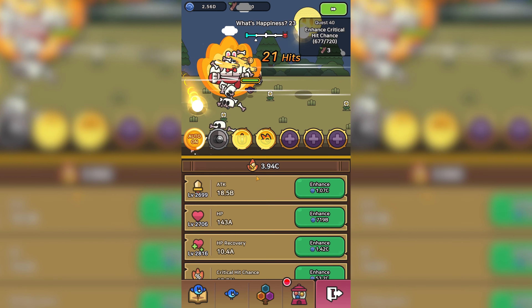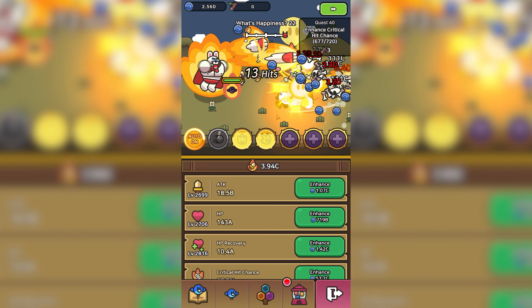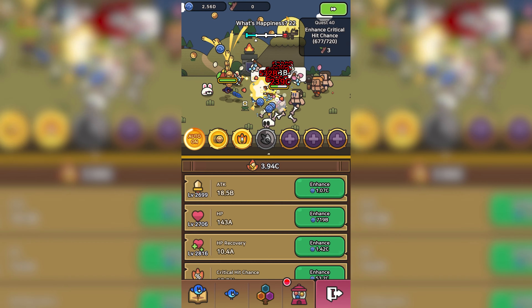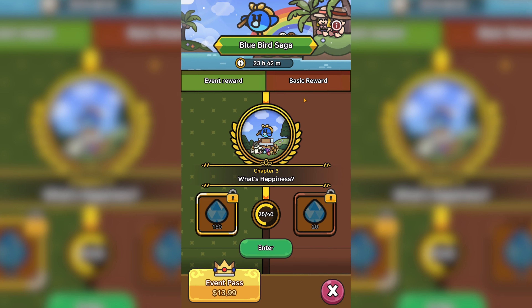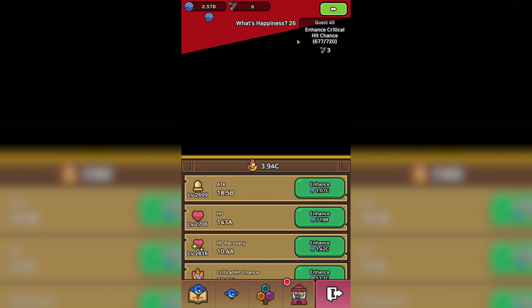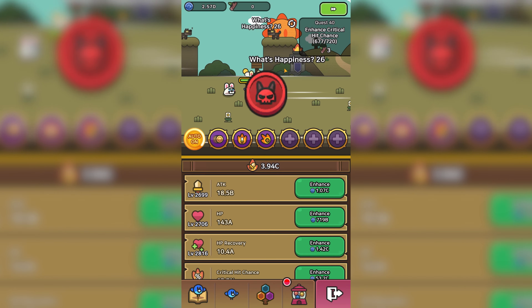One huge tip: you're probably noticing you're losing stages left and right with no hope to get them back. Well, if you've dropped a bunch of stages and you're having trouble climbing back, all you have to do is exit the event, go back to it, and enter once more. You'll see you're back on stage 26 fighting the boss. Let me show you exactly what's going on.